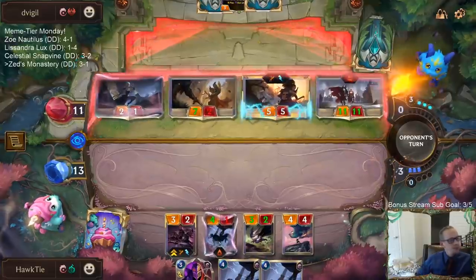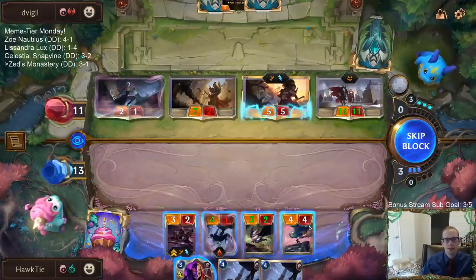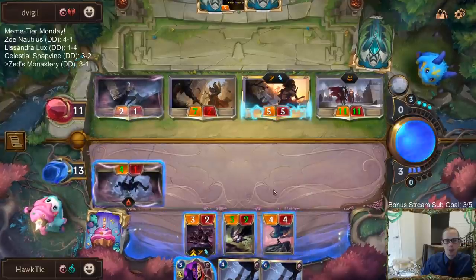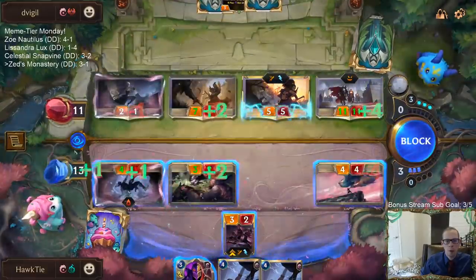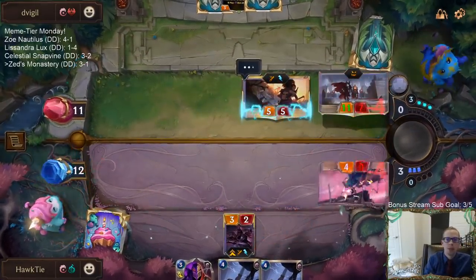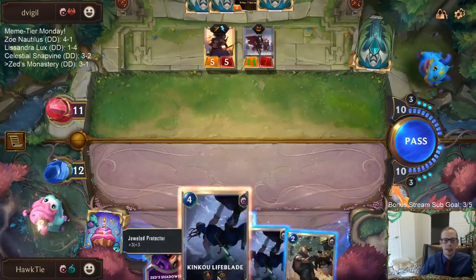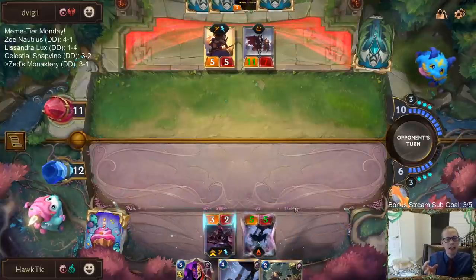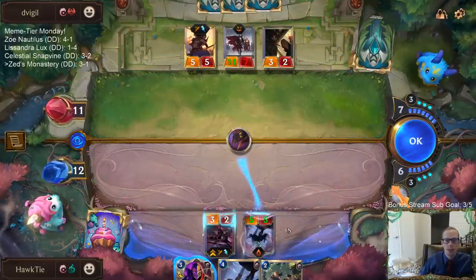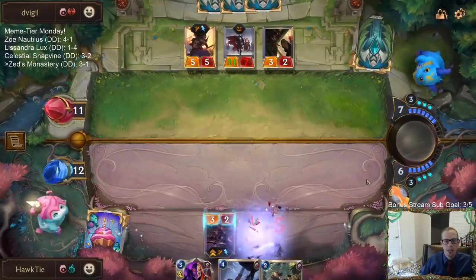Zoe Nautilus, Celestial Snapvine — Lysandra Lux was a sweet deck, honestly was good, but we got fairly unlucky in the games. That Lysandra Lux deck was like a ramp deck, and four games in a row my opponents just had the 20% of the deck that mattered in the matchup — all the exact cards really good in that matchup — and that happened four times in a row. So frustrating. But we were doing good until this Yasuo.